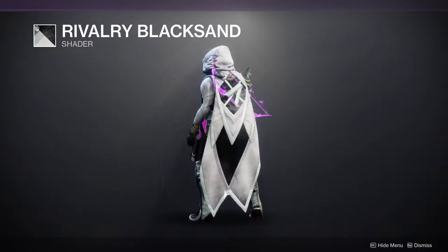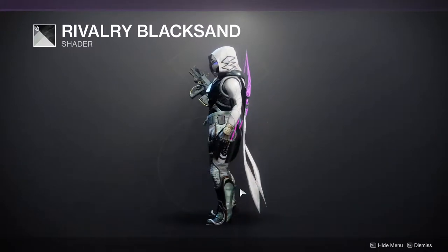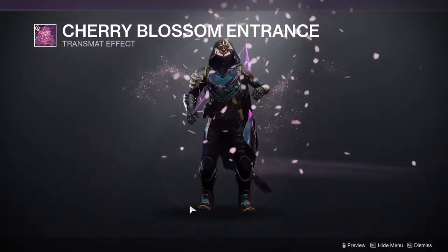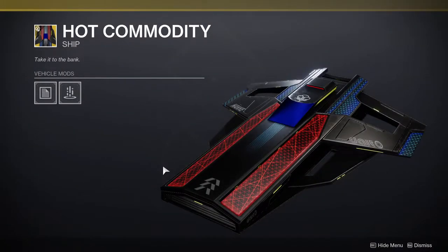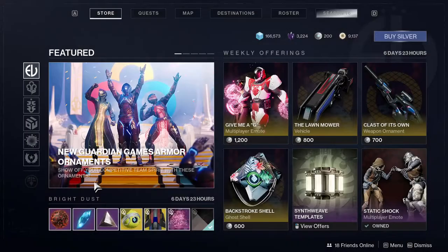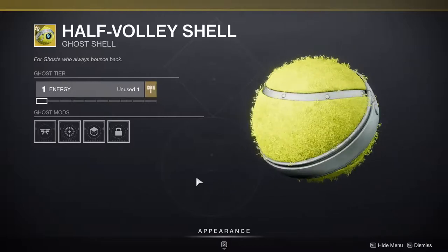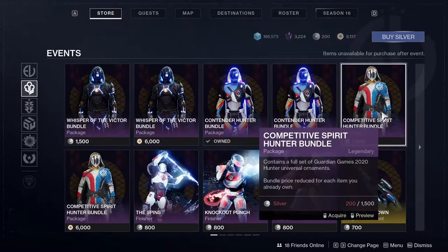The Rivalry Black Sand shader is probably one of the better shaders from this event, at least in my opinion. We also have the Cherry Blossom entrance — if you're a weeb you'll know that's a hot commodity — and Hot Volley Shell, which is basically just a ball, really.